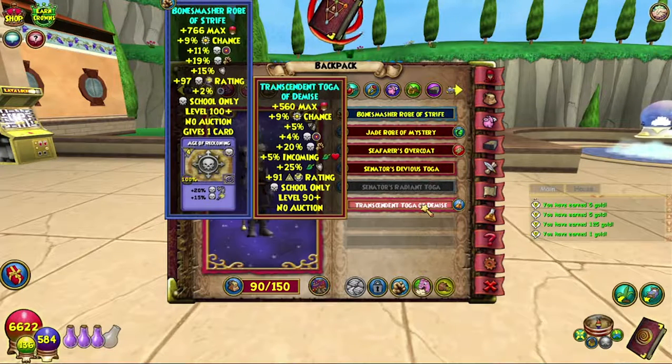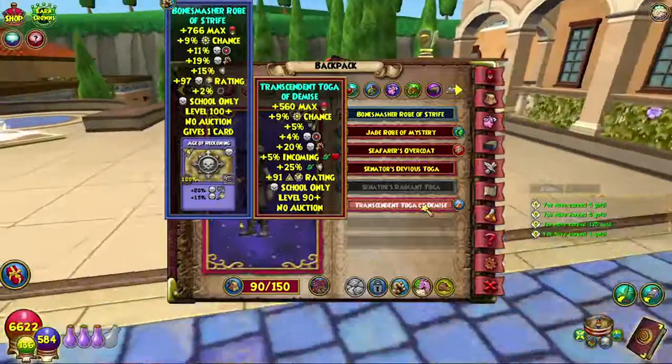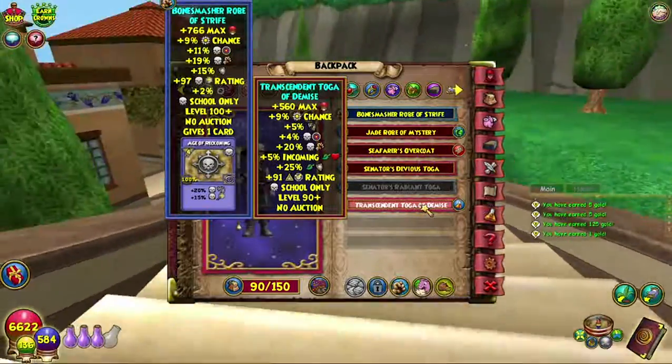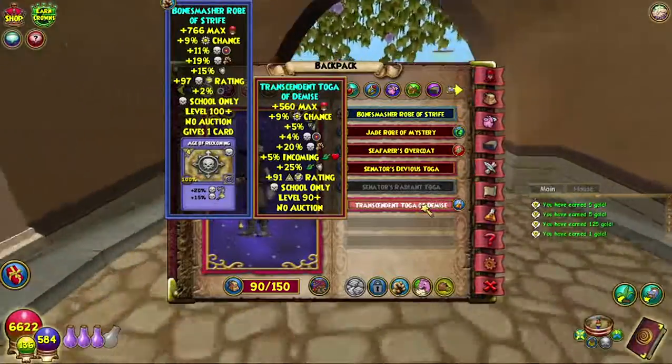If I wanted to go for more damage I could probably wear this, and still be fine except with accuracy and resist. But would I use this overall even at level 90? Probably not — I'd probably stick with Waterworks. On screen now is the comparison with the rest of the Tartarus gear, and Hades is probably what's on screen right now.